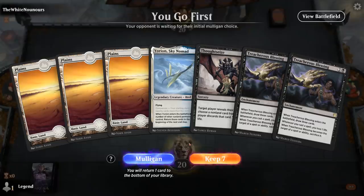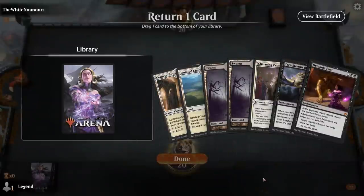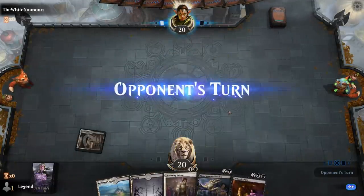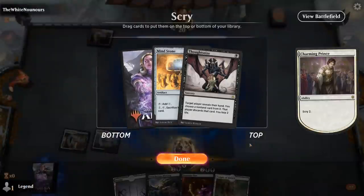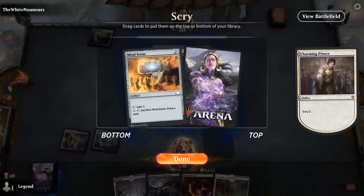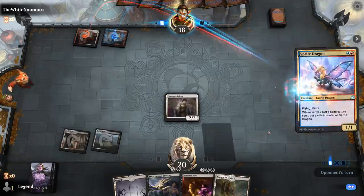We're on the play but sadly no black mana for our black spells, so we can't keep that opening hand. We'll keep six and bottom a Swamp. Turn one Godless Shrine, turn two Charming Prince — we can scry for a fourth land, although Treacherous Blessing is likely to draw us into more lands anyway. I think we'll just play turn-three Treacherous Blessing and turn-four Demonic Pact, so the Thoughtseize won't be cast for a while. Opponent appears to be on an aggressive Jeskai deck with a turn-two Sprite Dragon.